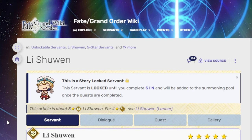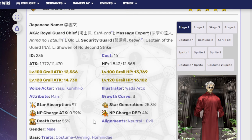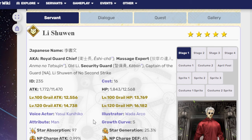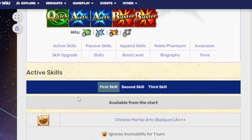Speaking of a unit that's very similar to that, we'll go to Li Xuen, who is a story-lock unit — which is like being limited, but with more hassle for some reason. Li Xuen is an Assassin. He has a whole bunch of nicknames because he's been in so many random side story things: the Royal Guard chef, the massage expert, the old lead security guard, the captain of the guard, the Li Xuen of no second strike. He has one Quick, two Arts, two Buster, four hits on Quick, two hits on Arts, one hit on Buster, and five hits on Extra.